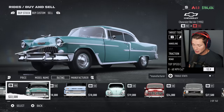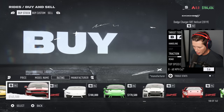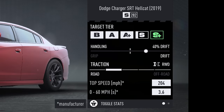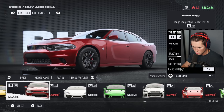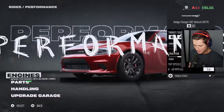Welcome back to Need for Speed Unbound — today we've got the Dodge Charger Hellcat. This probably isn't what you were expecting, and honestly it wasn't what I was expecting either. We're in the final week of the campaign, about to take on the Grand, and we need a good S+ class car. Our GTR from last episode is really good, but not quite good enough. This thing is S class 282, top speed 204, 0-to-60 in 3.6 — at 145,500 it's not cheap compared to options at the same skill level.